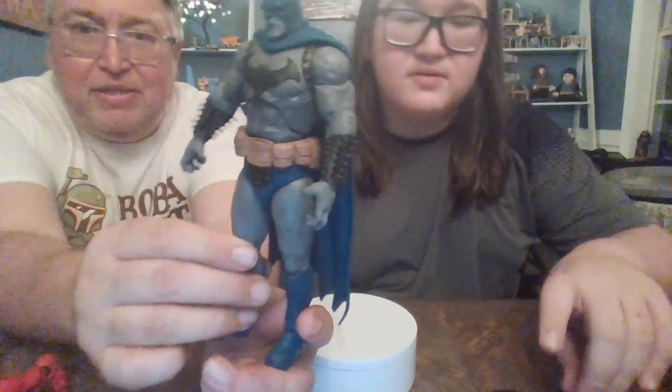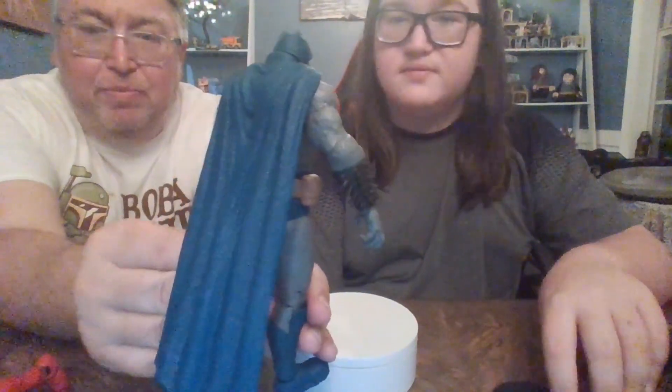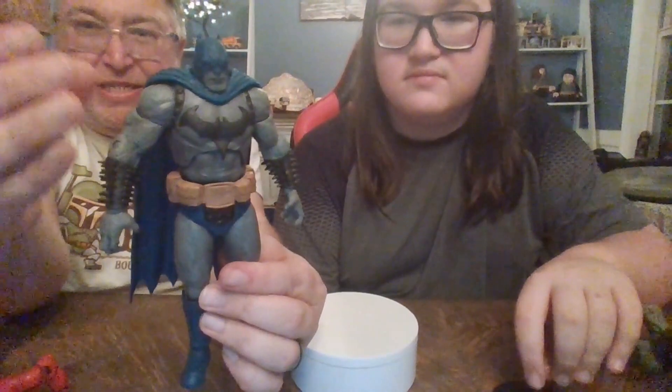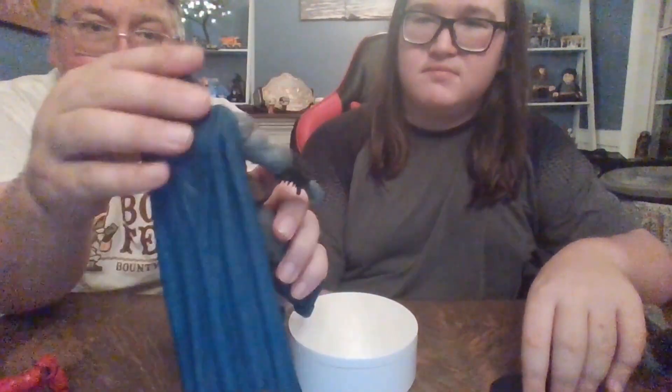Boo had a little struggle putting the arms in, so he had to heat up the torso. Pretty much you take a bowl of water, heat it for two minutes in the microwave — be careful when you do that — and then soak the torso. That makes the plastic expand, or softer, so you can get the arms in. There are his boots, so yeah — just a giant Batman, even though the cape does peg out a lot.